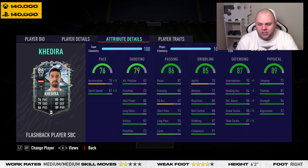This card looks really good. With a Shadow chemistry style, he goes to like a 93-rated centre-back or a 92 CDM from an 86-rated base card. You can already see the downsides with the 70s showing in acceleration and agility.